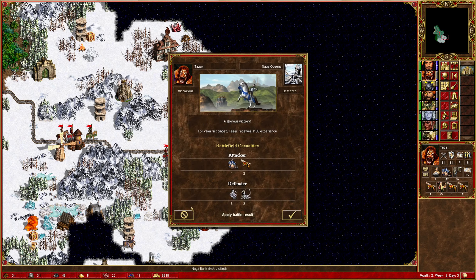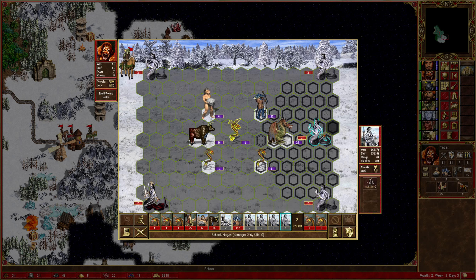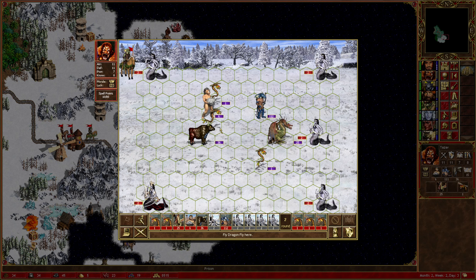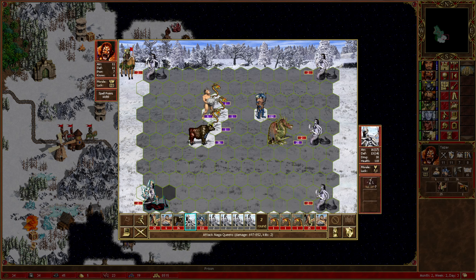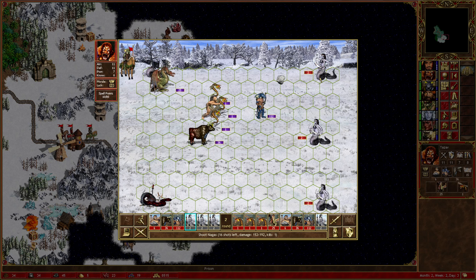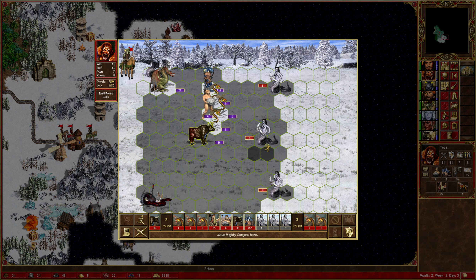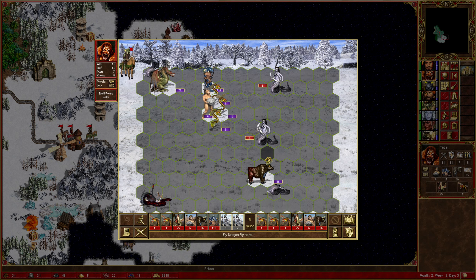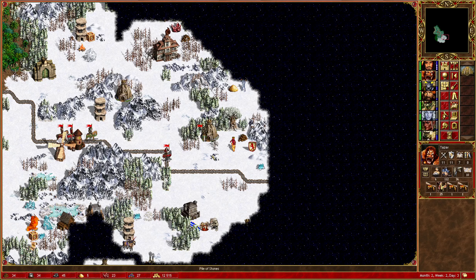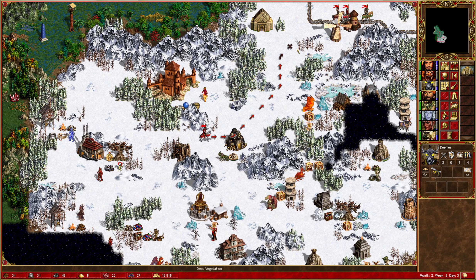Let's visit the Naga Bank. Those losses are actually completely acceptable, but I still don't particularly want to take them, so let's not. We kill the Naga Queens with the Wyverns. We actually get morale and good luck. No morale from them - good. Cows can kill the bottom stack, Cyclops can finish these off. Fantastic - okay, it's a tiny Naga Bank, but it's still a Naga Bank. We'll just move back up here, and then I think Dima's going to take himself off to the north and see what we can find up in this area.